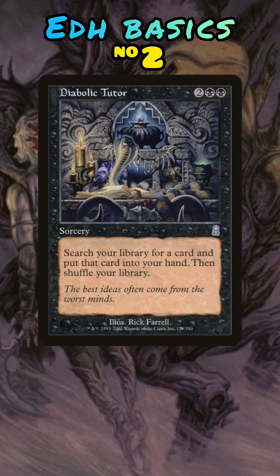Diabolic Tutor, although it's the least mana efficient of the cards discussed in this short, it's a budget tutor that does exactly what Demonic Tutor does, so if you absolutely need a card from your deck, this offers some redundancy.